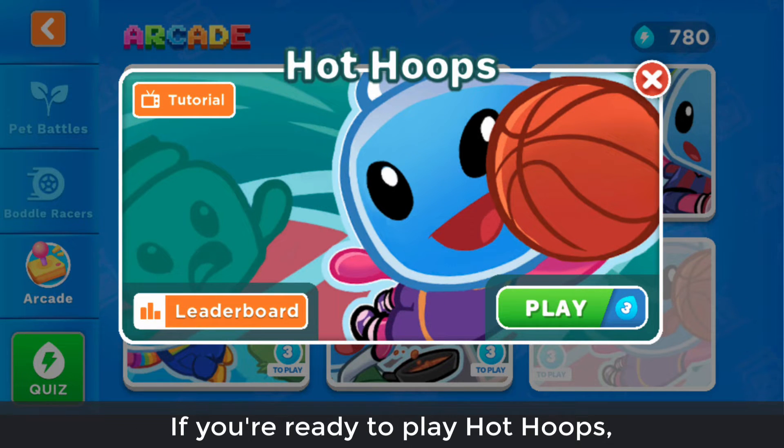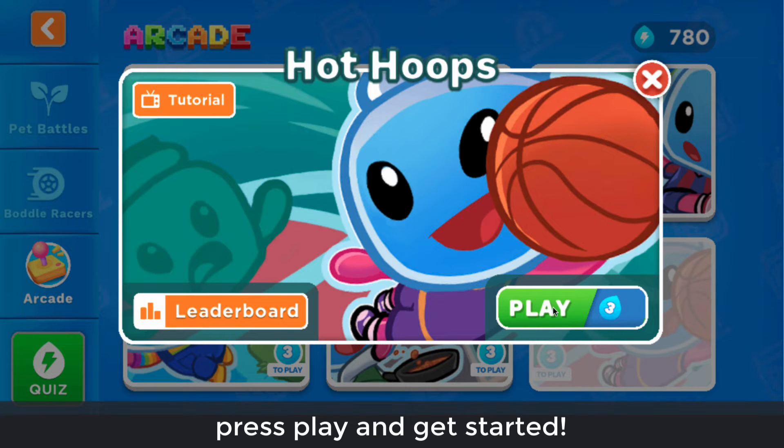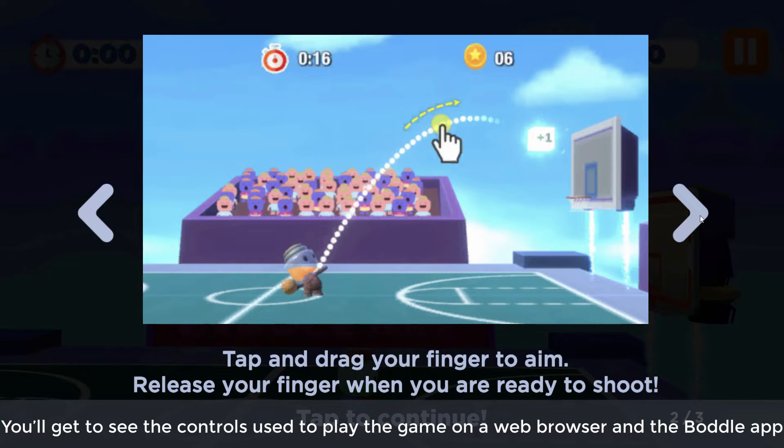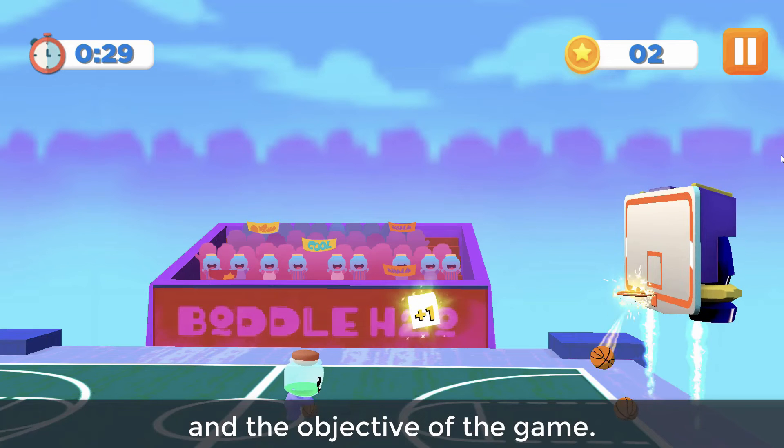If you're ready to play Hot Hoops, press play and get started. You'll get to see the controls used to play the game on a web browser and the Boddle app, and the objective of the game.